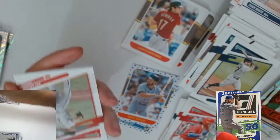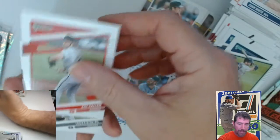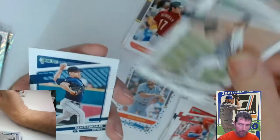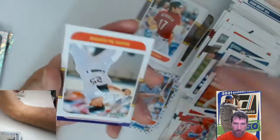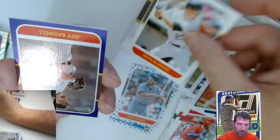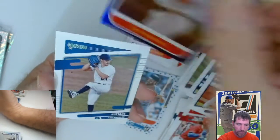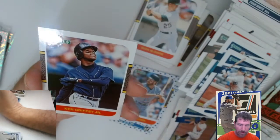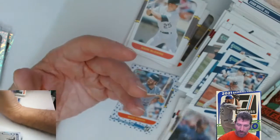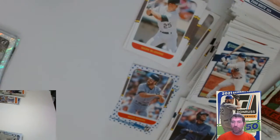Next video we may go back to some fat packs. Zach Gallin. Gonzalez. Alonzo. Mark McGwire. And a Jeff Bagwell purple. We got a short print, and another short print — the Griffey. So we finished it off with a well pack, but man we've gotten some great stuff so far and this stuff is fun to open.